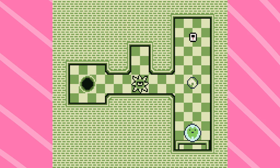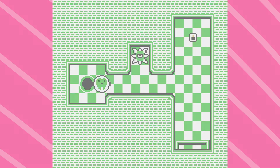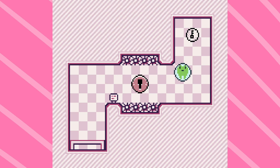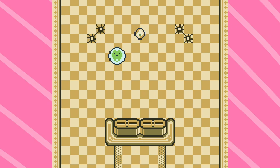Each level begins by displaying how many Onigiri you can collect. Once you've gathered them all, you head to a dark orb — like Portal — that takes you to the next level. Some levels require you to collect keys to unlock the portal, while others feature wind machines that throw BubbleFrog around quickly.